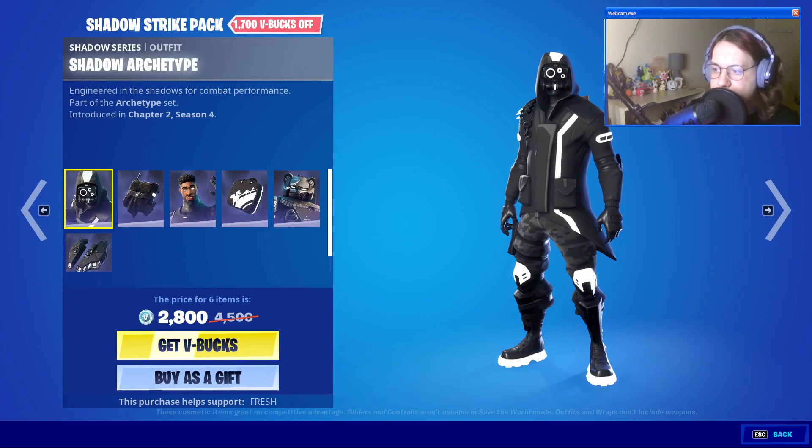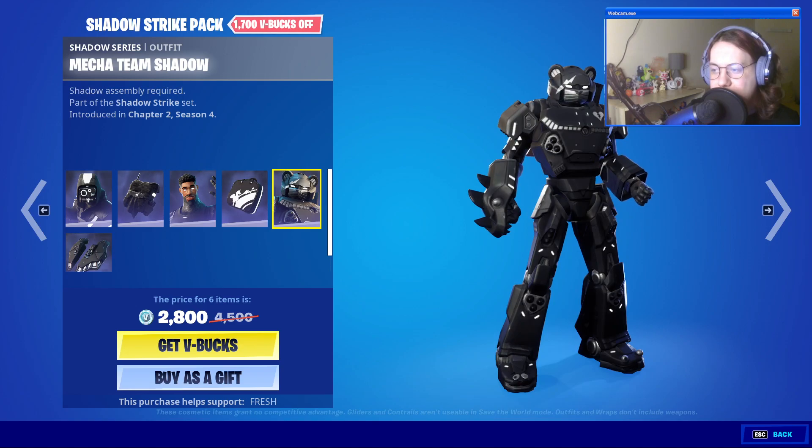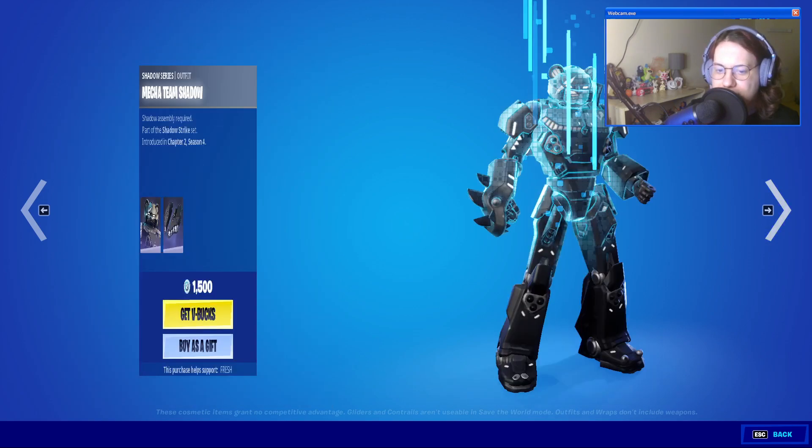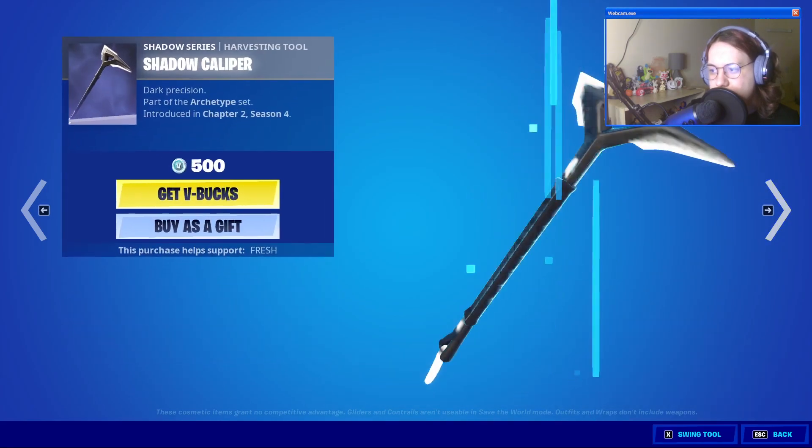Shadow Strike is back with Shadow Archetype and Dark Paradigm, Night Gunner with Night Bag, and Mega Team Shadow with the Shadow Jet Set. Those go separately along with the Shadow Combo Cleavers and the Shadow Caliper. Pretty cool.